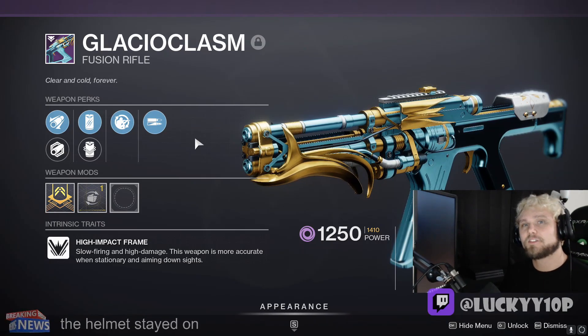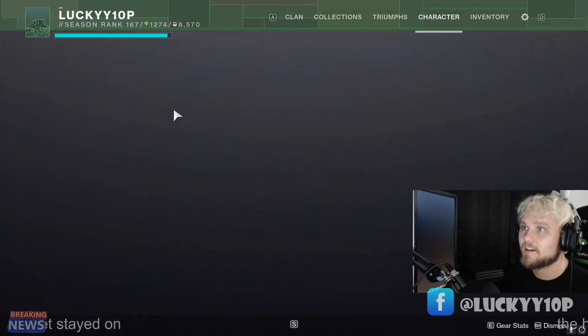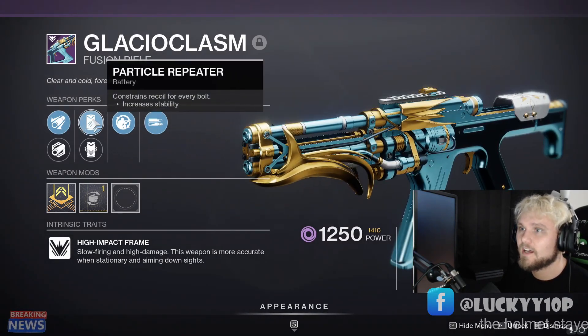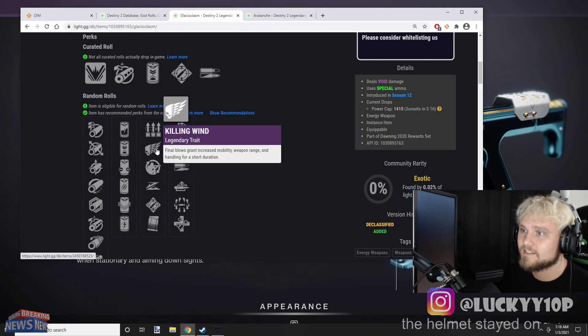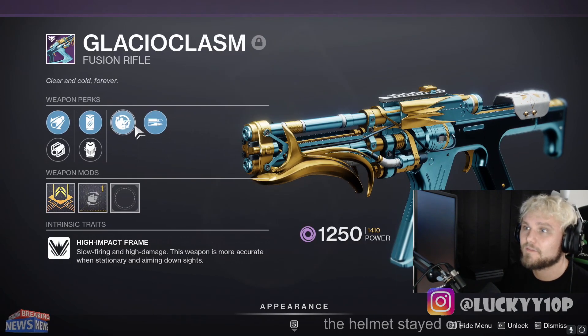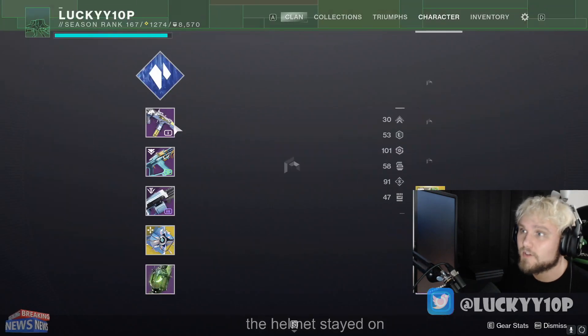Hey YouTube, I'm Lucky and in today's video we're going to be turning in around 2,000 Essence of Dawning to try and get a god roll of the Glacial Chasm. Right now I have a pretty good roll with high impact reserves, but what I'd really like is accelerated coils because I think that would be nasty. Killing Wind, Under Pressure, or maybe even Surplus would be pretty good. There's a lot of different perks that could be better than Field Prep, so that's the goal we're looking for.